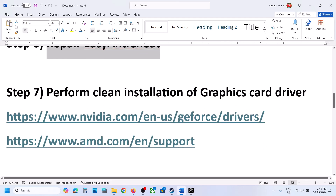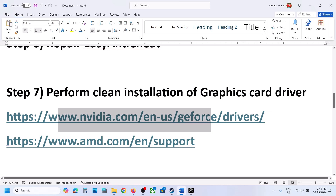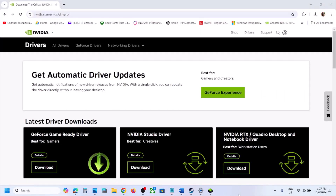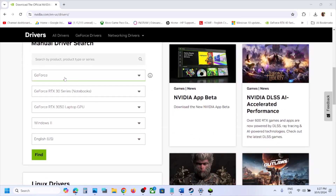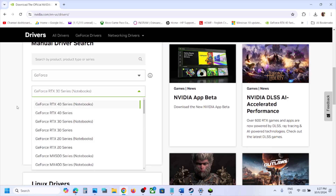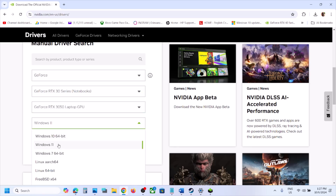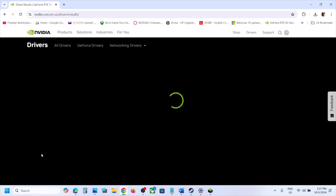Still not working. The next step is to perform a clean installation of your graphics driver. If you have an Nvidia card, go to the Nvidia website; if you have an AMD card, go to the AMD website. On the Nvidia website, select your graphics card and operating system — Windows 10 or Windows 11 — then click Find. The latest driver shown is 565.90. Click View and then Download.